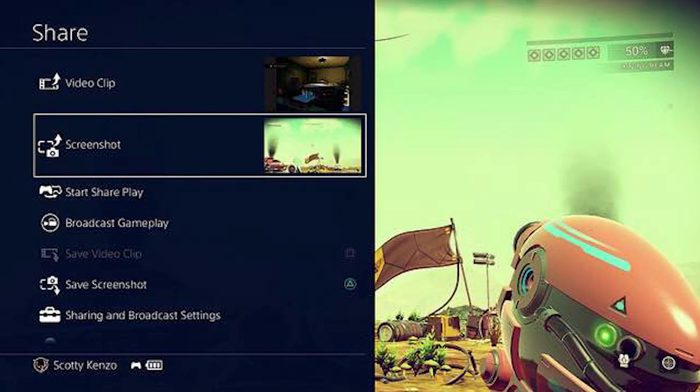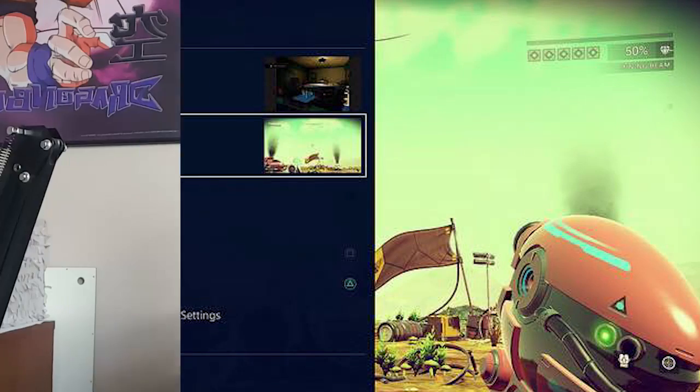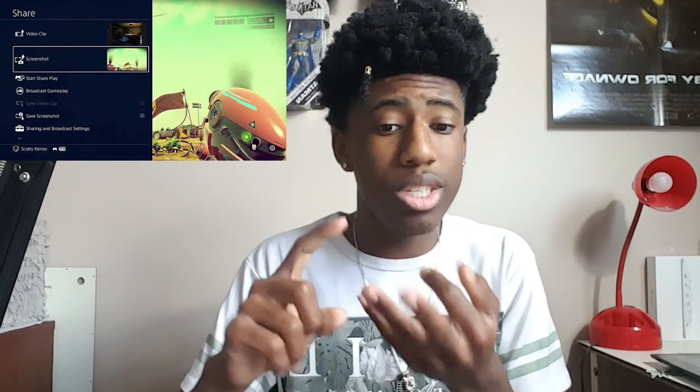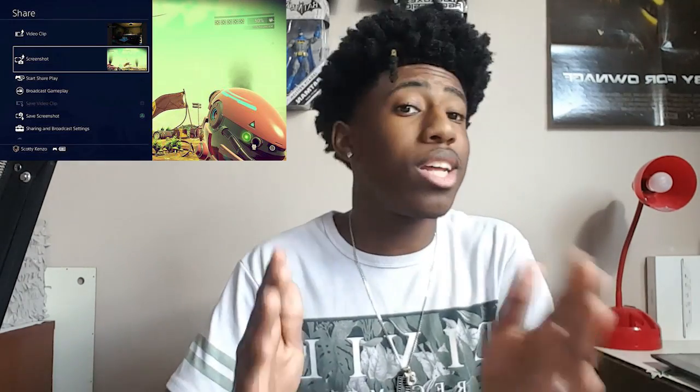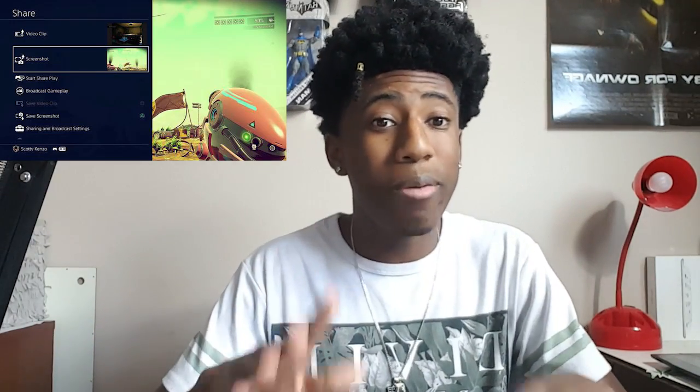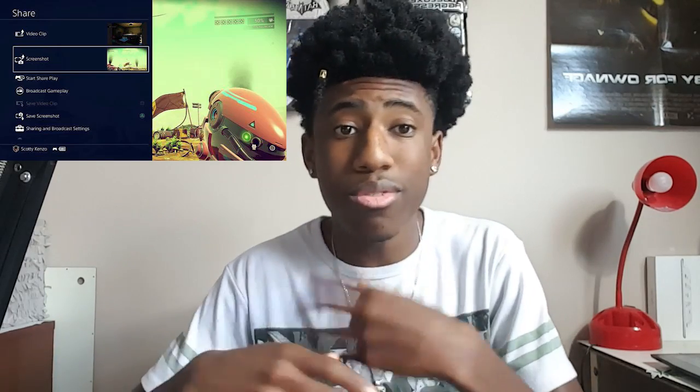They also turned the share menu into a quick menu as well, so now it doesn't cover the screen just like the quick menu. The share menu is on the side and you can still do everything — upload video clips, take screenshots, start Share Play, broadcast gameplay, change broadcast settings — it's just smaller and doesn't cover the screen.